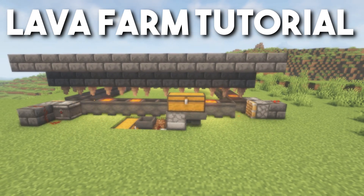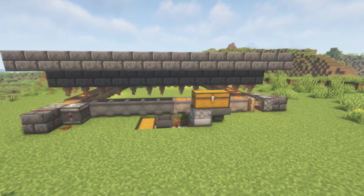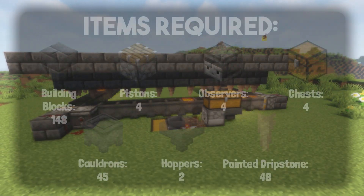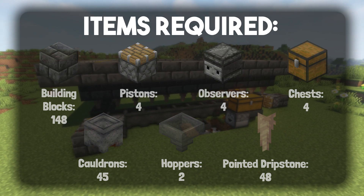This design uses a piston rotation system to push around the cauldrons so they can fill up with lava. Before we get into the tutorial, these are some of the resources that you will be required to use to build this lava farm.